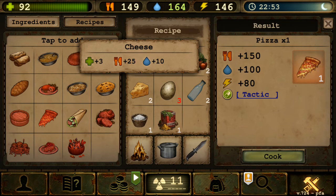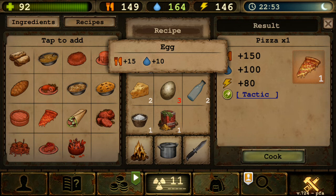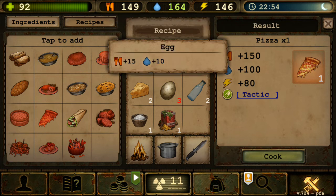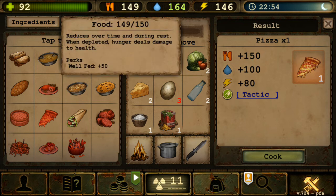Pizza is expensive — three meat, two flour, two vegetables, two cheese, three eggs, two water, one salt, one spice. The eggs are for mixing with the flour to make the crust, not for toppings — toppings are cheese, spices, vegetables, and meat. It gives 150 food, so eat it last because after 150 food you'll be full and can't eat anything else.